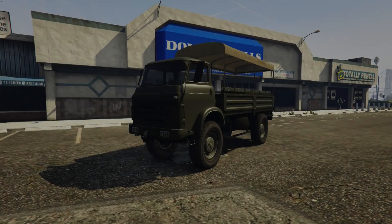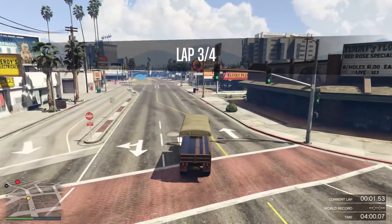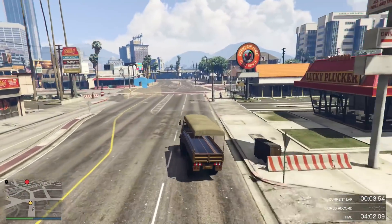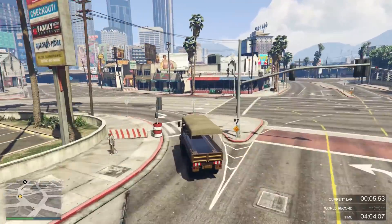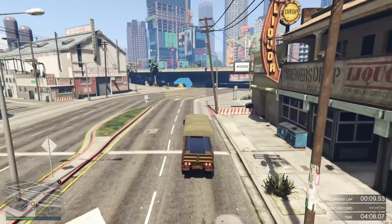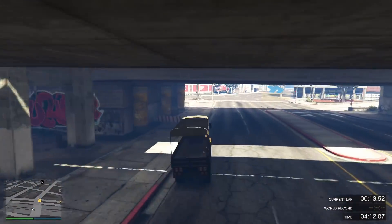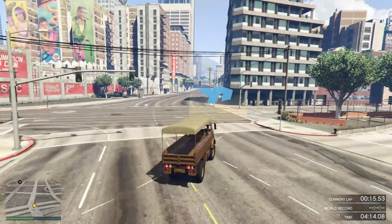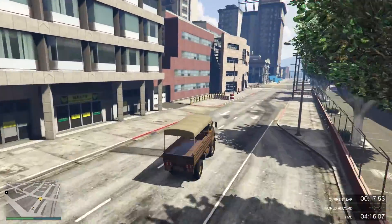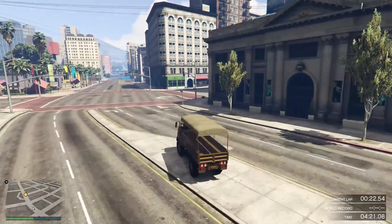First of all, the Vitea was released today. It's in the military class and can be purchased from the Warstock site for just over 1.6 million dollars. Given that it has pretty much the same functionality as the Barracks, including carrying 10 people and being a Pegasus vehicle, but costs more than a million dollars more and is significantly slower, there's pretty much no reason to buy it. Check the description and pinned comment for lap time and top speed ranking videos for the Vitea if you haven't seen them already.